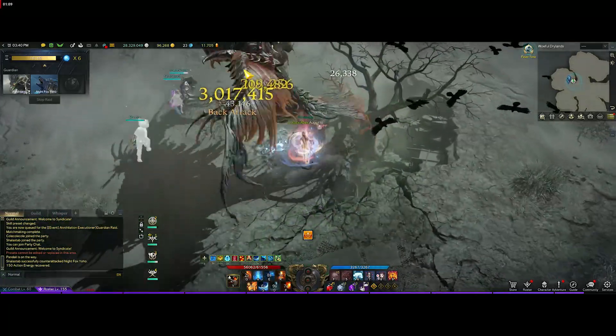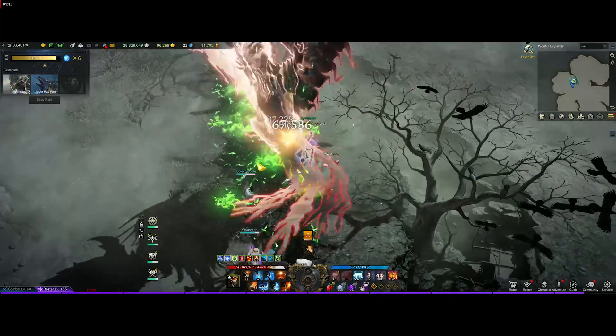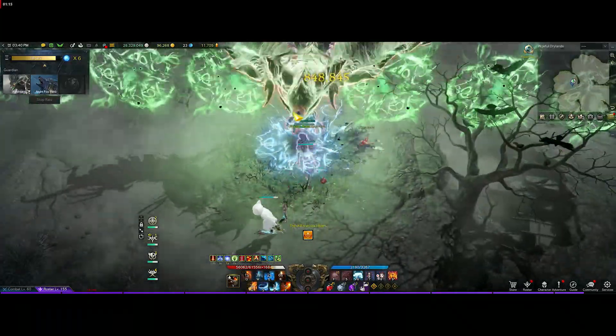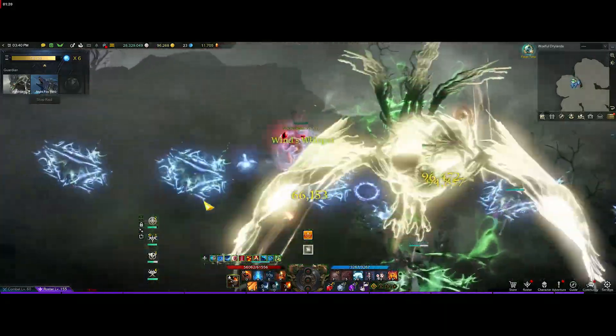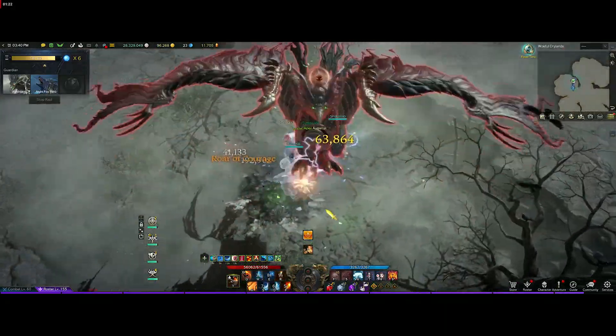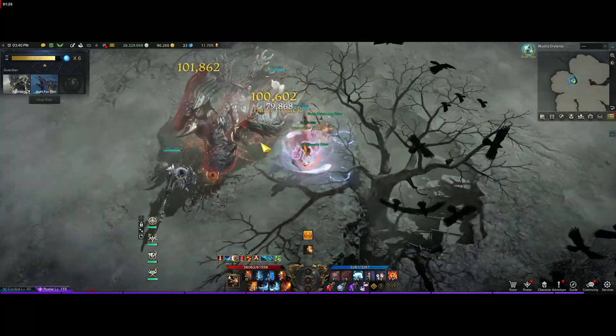I went through and did this on all my characters - I even did it on my Gunlancer and was still below three minutes, so it's really quick and easy. If you have six characters or more, that's 300 tokens times six, so that's a lot of coins you could potentially get. Just look out for it every single day of the week and do it when it's up.